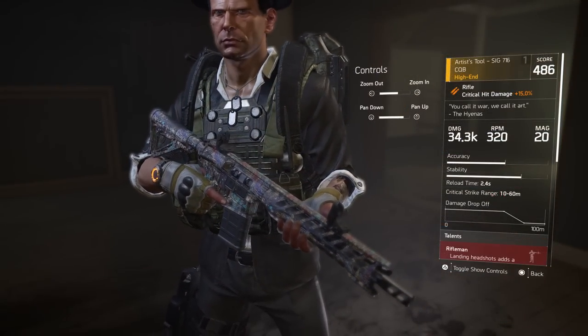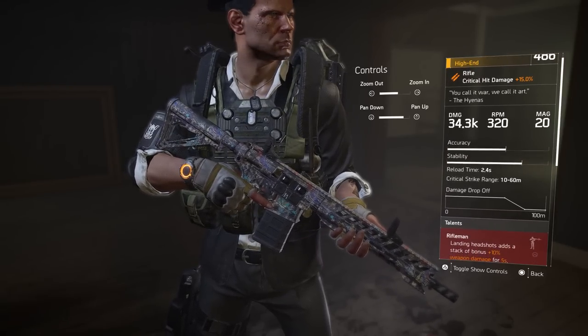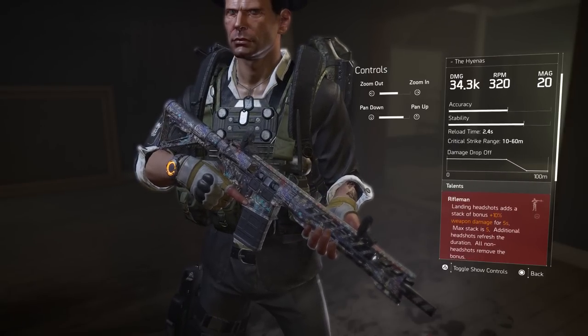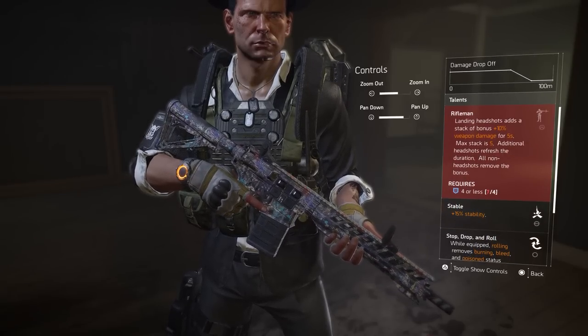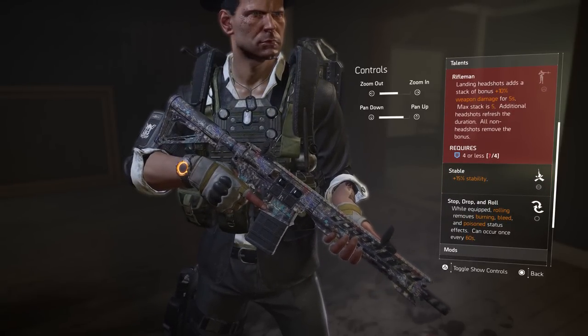Let's see — look at this beautiful weapon, guys. Nice skin. 34.3k damage, an RPM of 320, and a magazine of 20 bullets. And then the talents: Rifleman, Stable, and a lovely Stop, Drop and Roll. I love that talent.